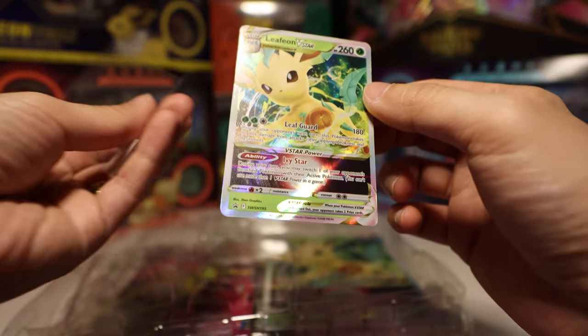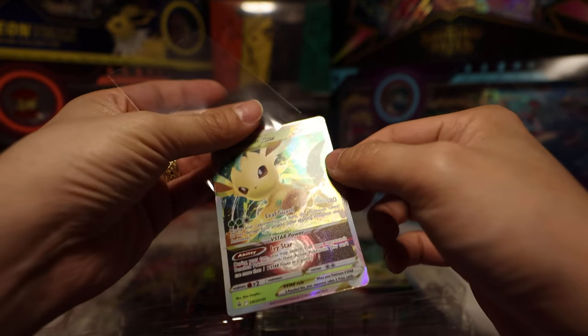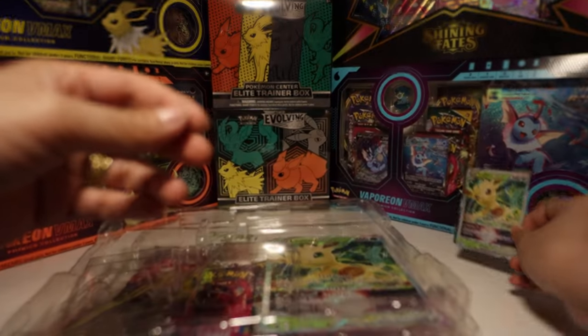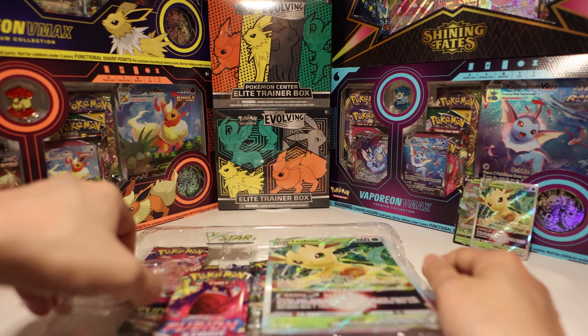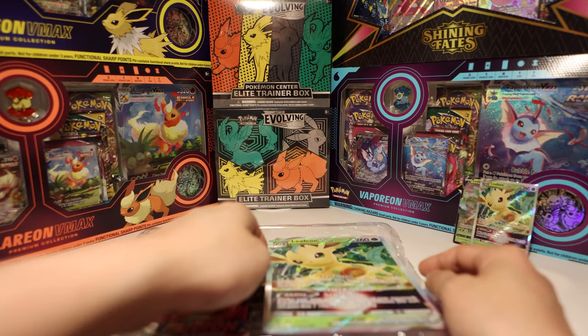It's definitely playable, although I'd probably use a different main attacker. If you did use it, maybe you're doing that so you can knock out something from the back — that's usually the case. So going after someone that's weak, maybe a Crobat, get one of those Crobats.